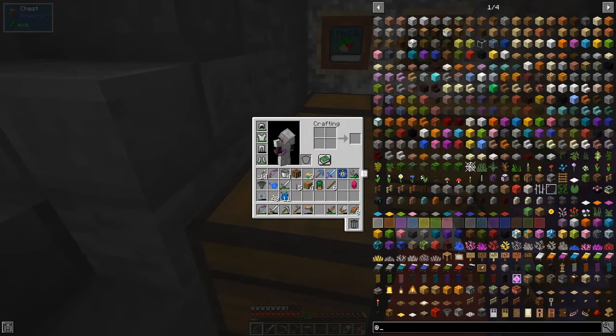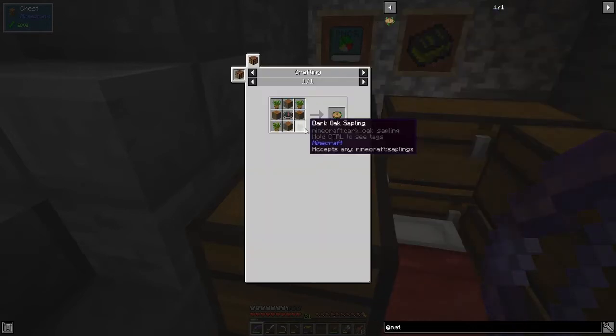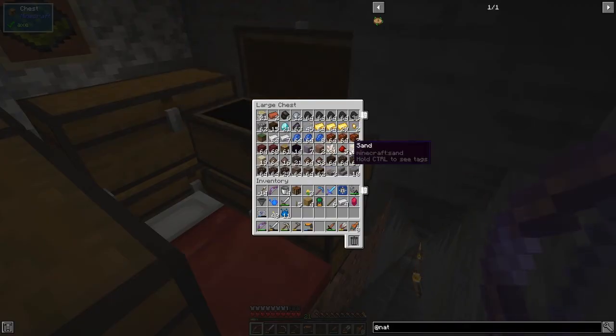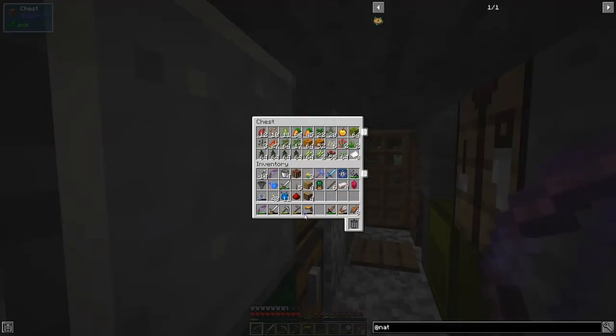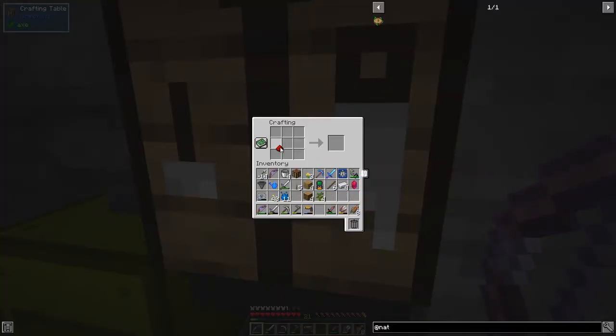Let's have a look at the Nature's Compass recipe - it's just four saplings, four logs, and one compass. A compass is just four iron and one redstone. I've got plenty of logs so let's take the oak logs, and I've got plenty of saplings in here. Let me just take some out.